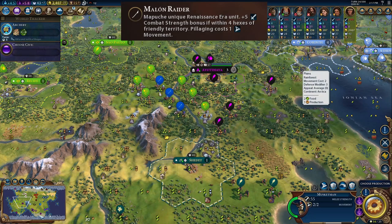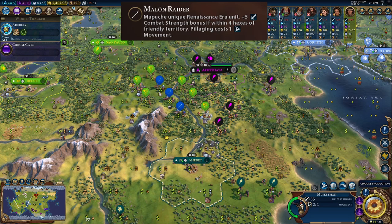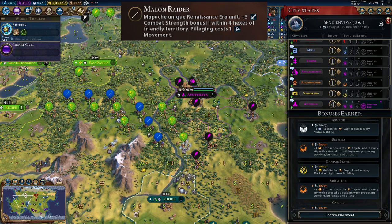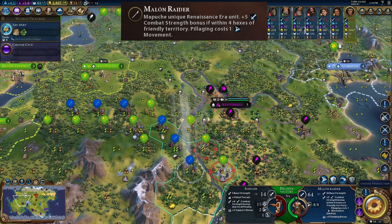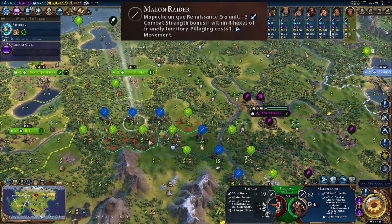The part of the Marlin Raider that might be confusing is the plus five combat strength if within four hexes of friendly territory. What does friendly territory mean exactly? In this example I have my three Marlin Raiders next to Brazilian Slingers we're at war with. I am friends with Egypt, but we are not getting that plus five for being next to a friend. Friendly territory in this case means being suzerain of a nearby city-state — clicking our Marlin Raider and hovering over a Slinger confirms we're getting plus five. As for what four tiles means: the city-state border counts as zero, then one, two, three, four — so we can attack up to that Slinger and get the bonus, but not the Slinger five tiles away.